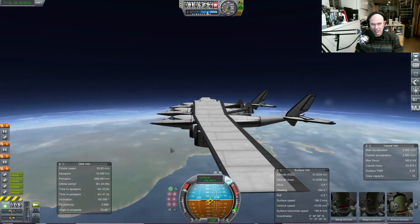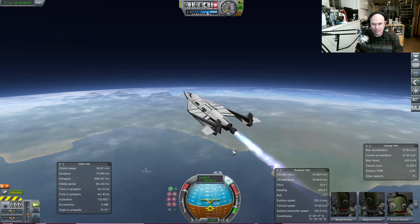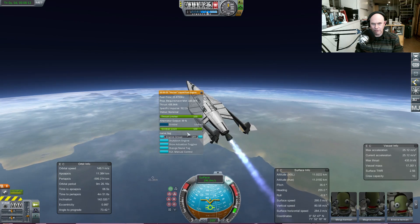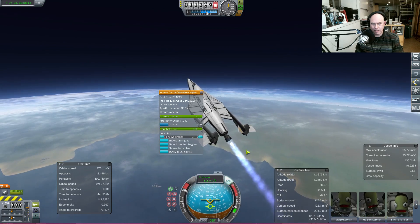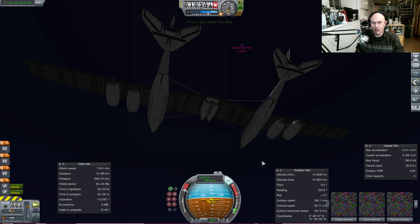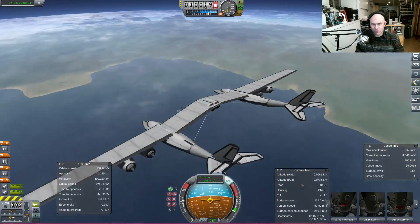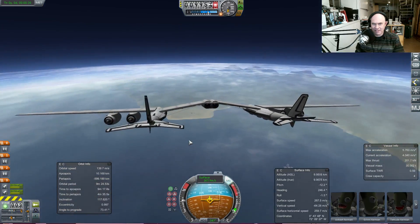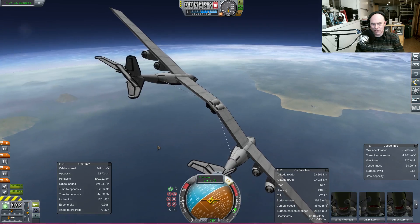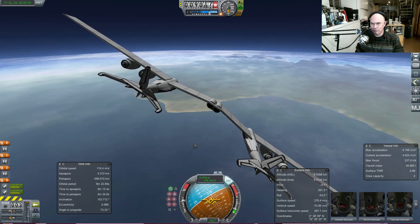We're going to launch this again, then I'll command it to go up at a 45-degree gimbal-free climb. Now I'm just going to switch back to the carrier plane and watch the spacecraft fly away — I don't care about it because I want to try landing the carrier. Good news is it still flies, though it has some really interesting sideslip dynamics — it turns the wrong way.